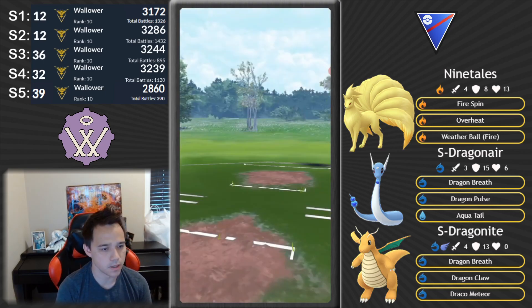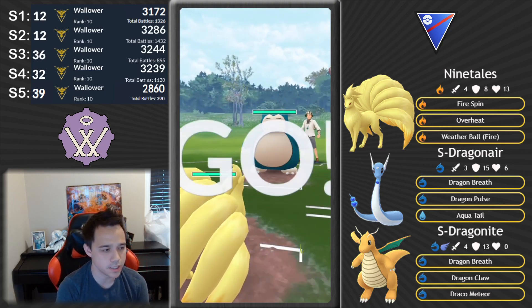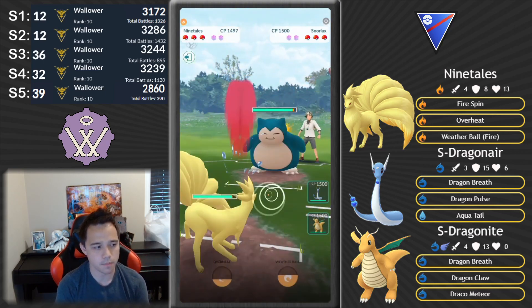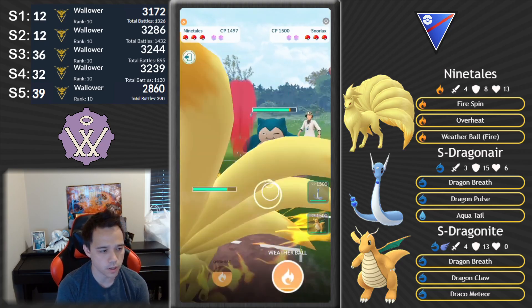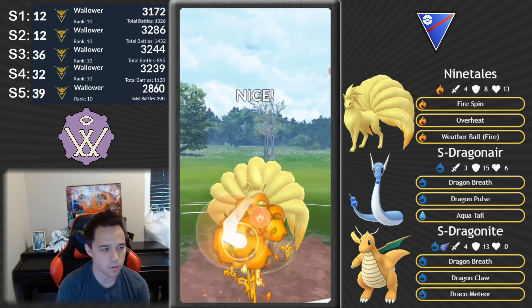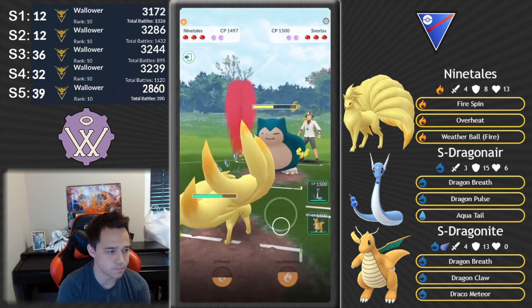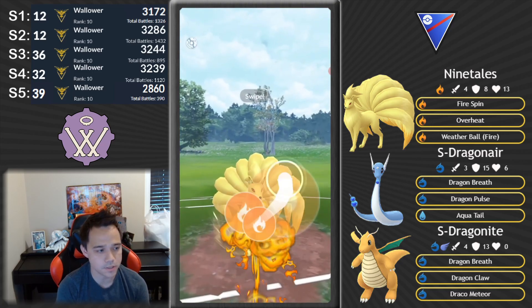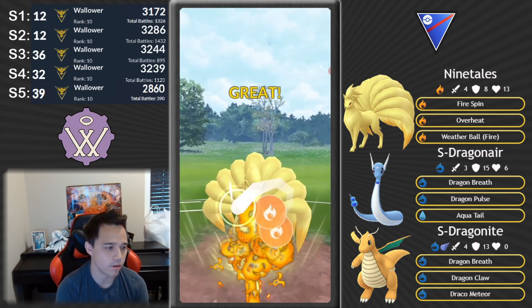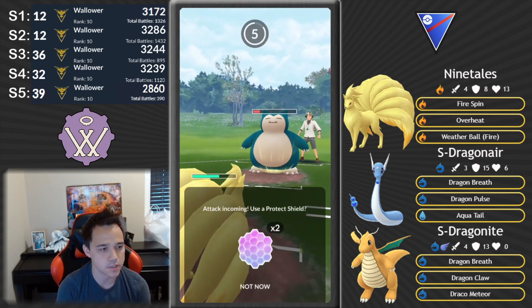I think this is the last game of the set. Snorlax lead. I tried Overheating a couple times on Snorlax and they've always shielded. So this time I go for the Weather Ball and we'll see if they shield. They don't shield — so I don't know what's the best, baiting or not baiting out of the lead. I haven't got it right, but I've won every time anyways so far against these Snorlax leads.